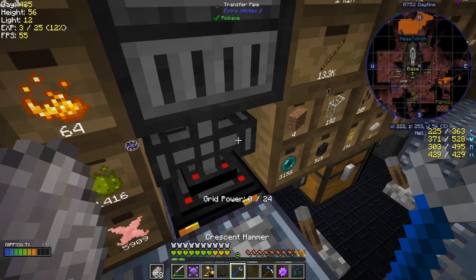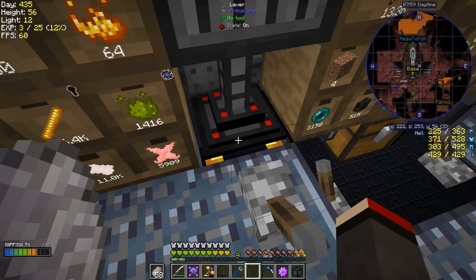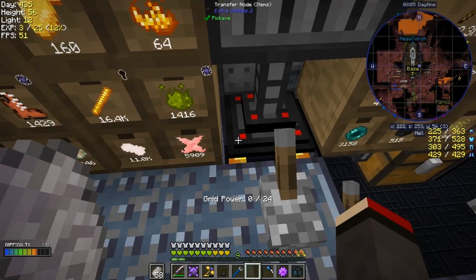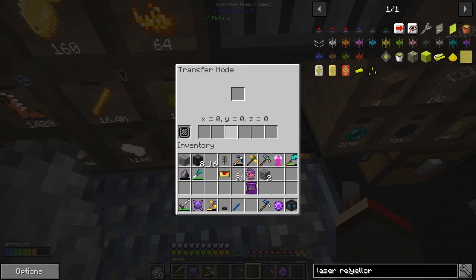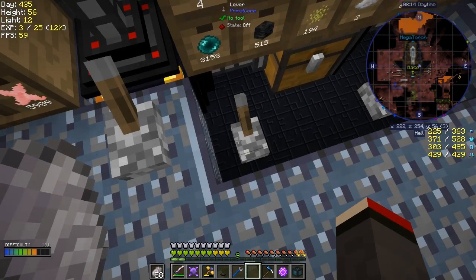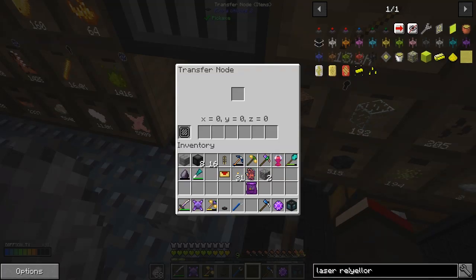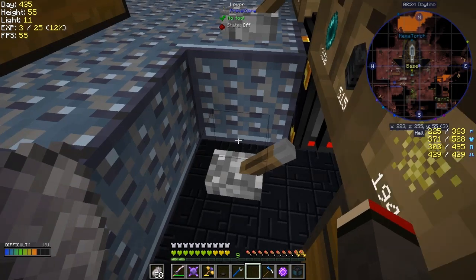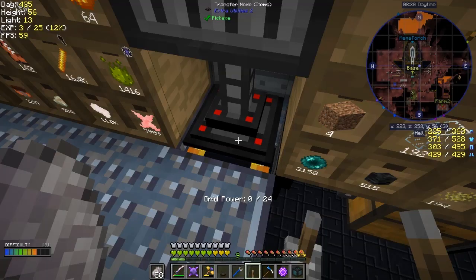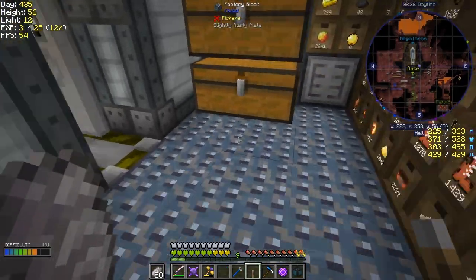Let me take a hammer and right-click to take those bits off. Now this signal is on, which means it's not going to pipe stuff through here. Let's check - it's not clicking through. Now we turn it on and off and it should be clicking through the transfer node. It's strange - let me remove this one, maybe it's confusing it.